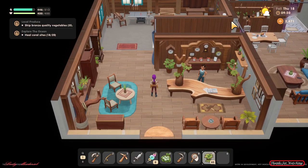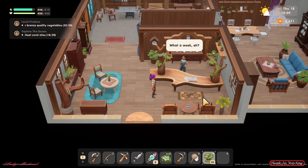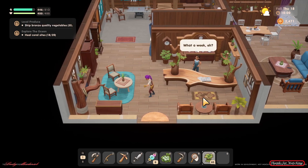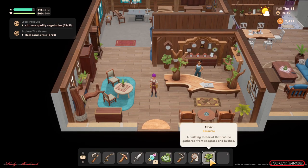Hello everyone, welcome back to Coral Island. Today I'm going to show you how to produce your own hay and feed your animals without buying a lot from the ranch shop. This fiber is going to be turned into hay.